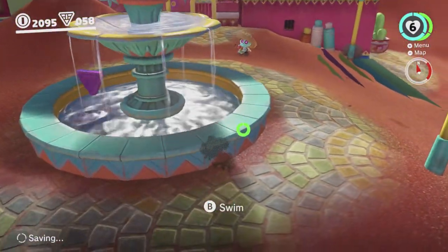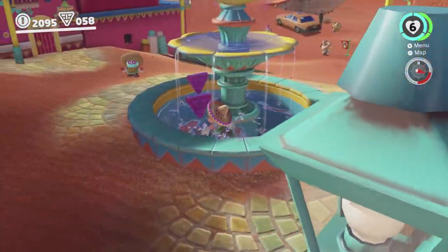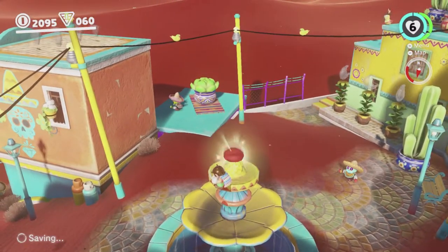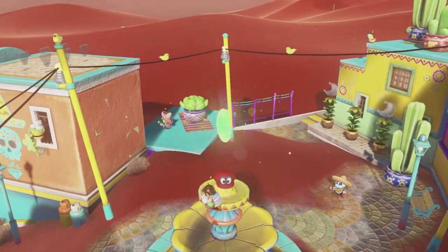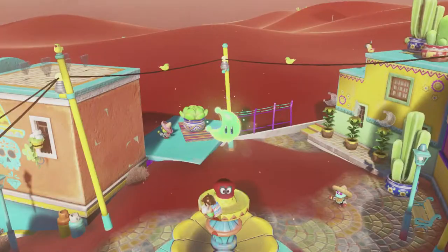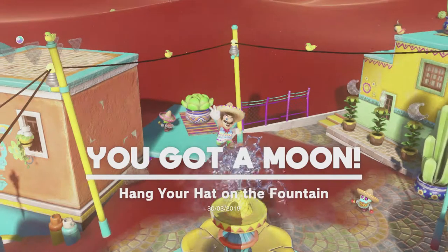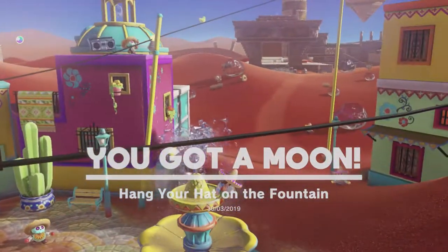Now that the ice has melted we can get into this fountain and grab some of the purple coins — these were previously accessible. We can also throw Cappy on top of the fountain. Cappy! And she will unlock this moon. Yeah! It's called 'Hang Your Hat on the Fountain.'